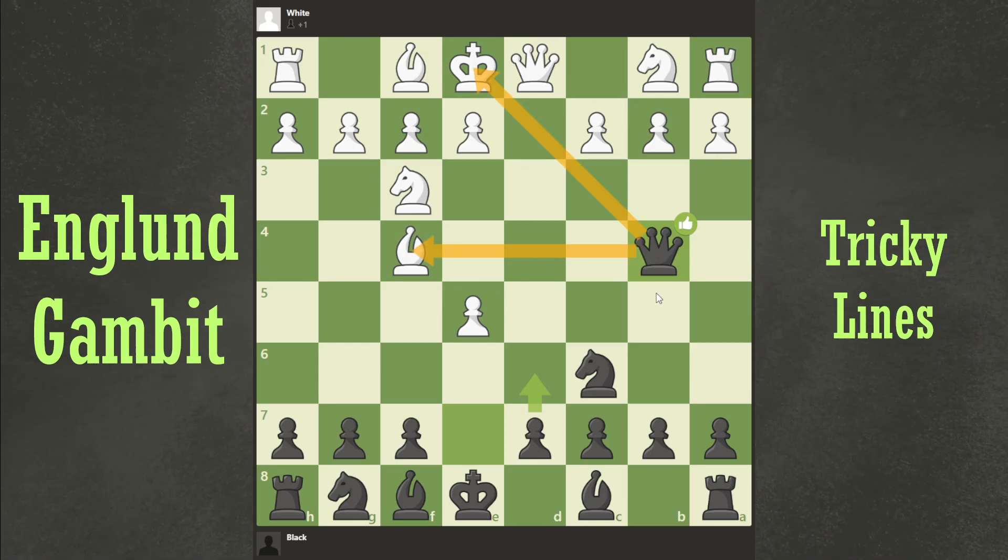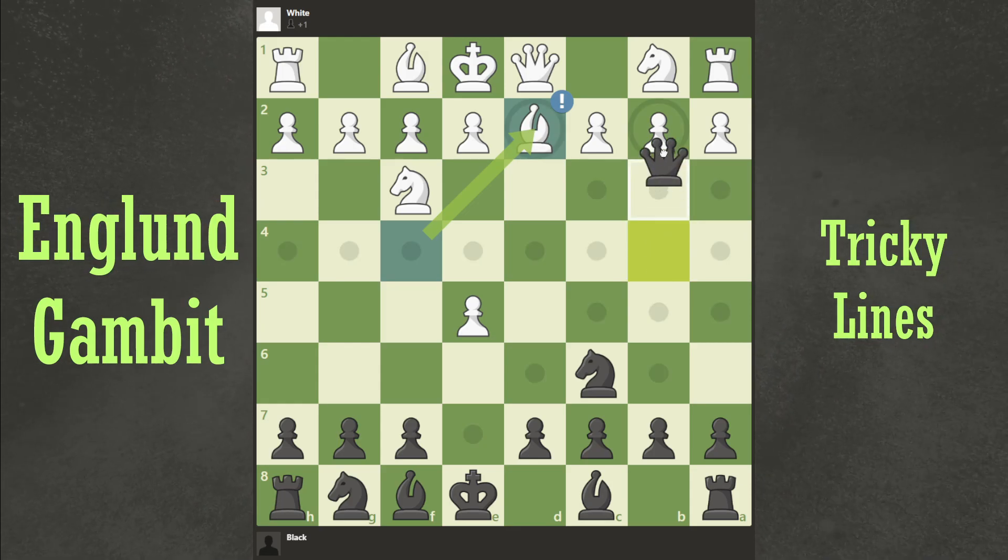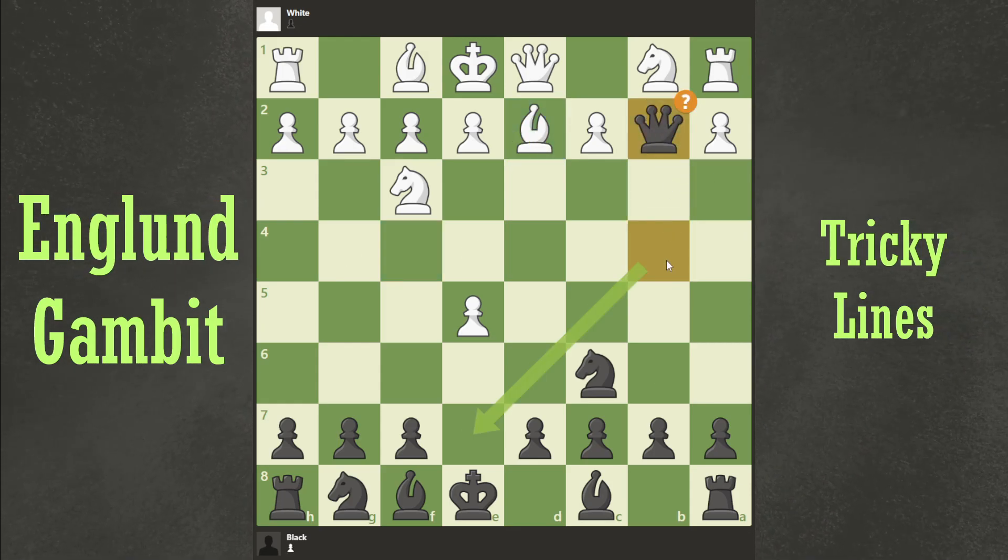Now it is a fork of the Bishop and the King. But if your opponent knows what he's doing, he will just bring his Bishop back, defending the Bishop and attacking our Queen at the same time. The main trap starts after we go Queen takes B2. This is a mistake according to the engine, but it's a trap so opponents can fall for this.